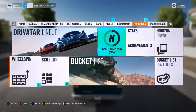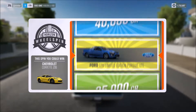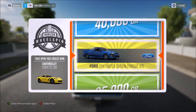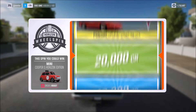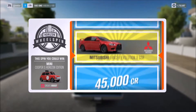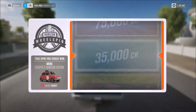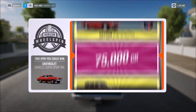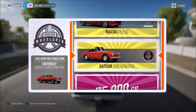Let's see what I get out of these wheel spins. I could get a Chevrolet Corvette Z06 here, but I don't get it — I get the Ford Pursuit Ute instead. I already had the Horizon Edition but not the regular version, so I'm happy with that. Mini Cooper S Horizon Edition — not even close. 35,000 credits. And the last wheel spin, I could get a Chevelle, but I don't. I do get a Datsun 2000 though — not sure if I've already had that car.